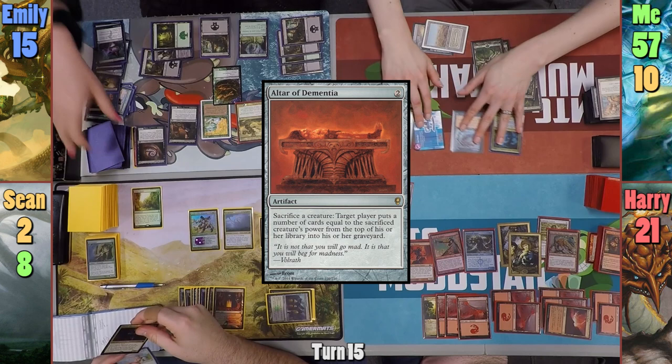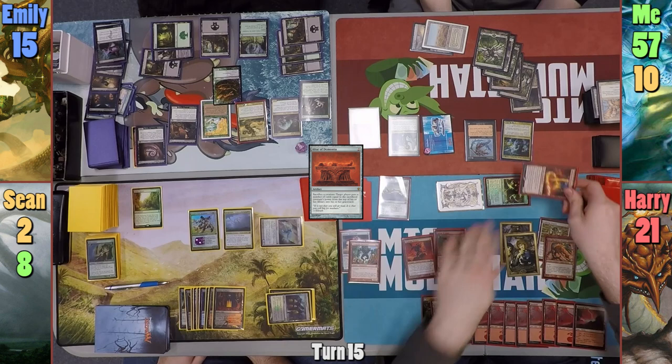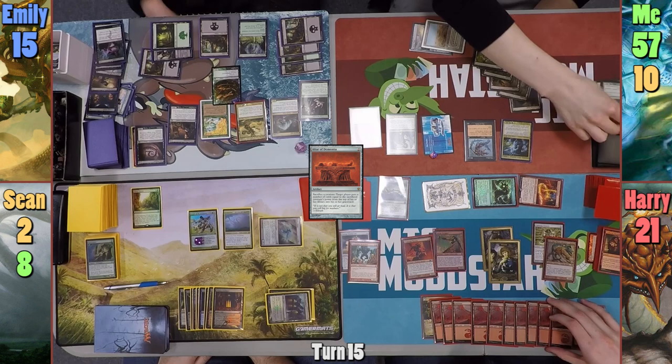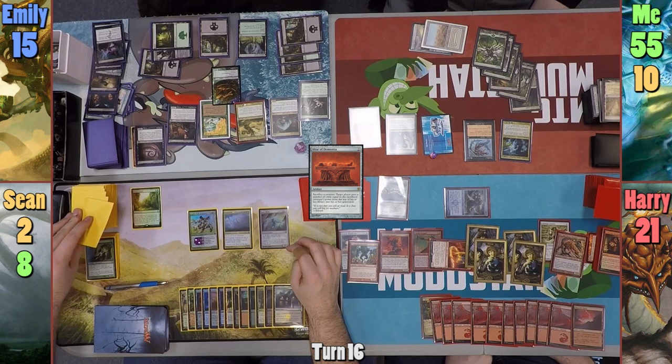I cast Altar of Dementia in my main phase and pass. At the end of my turn, Harry has Kiki up to shenanigans and makes another Wyrmcoil Engine token. Harry plays a Mountain in his main phase and moves to combat, swinging both Wyrmcoil Engines and the Abbot at me. I put two of the Snakes Emily gave me in front of the Wyrmcoil Engines and sacrifice them to mill myself for two. I take two from the Abbot, and at end of turn Harry sacrifices his Wyrmcoil Engine token, gaining two more smaller Wyrm tokens.